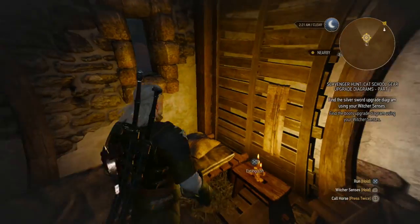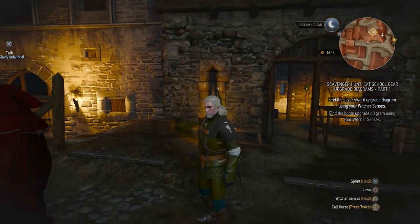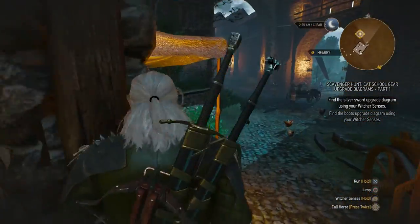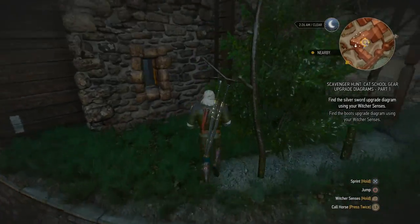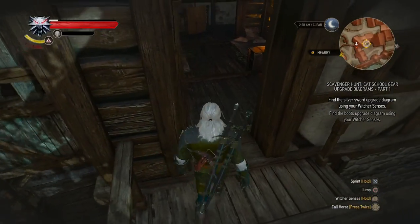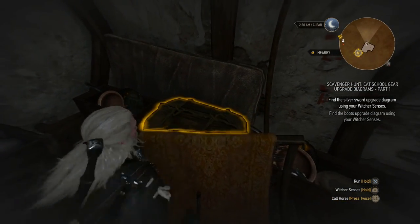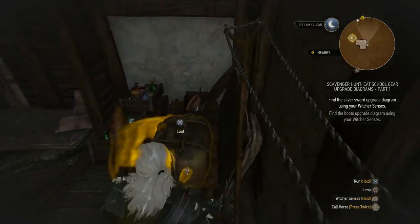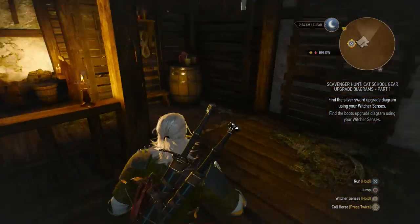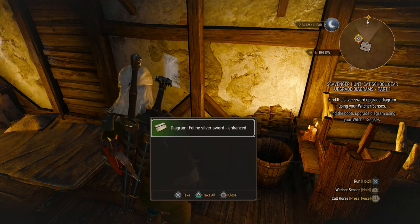That's nothing — looks like it's outside. Let's go through the store again and see... oh, look at that. There's a ladder right over here, and then we can enter it over here. There's stuff here but I don't seem to be finding what I need. Maybe higher up. There's another chest here — oh, there we go. The diagram for the feline silver sword enhanced, right here in Novigrad.